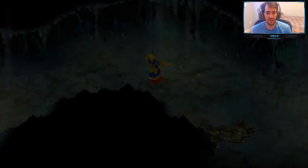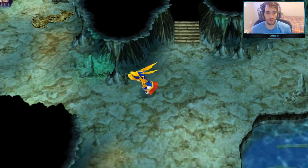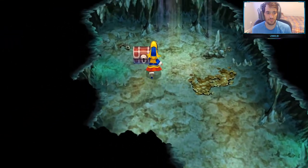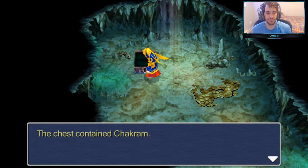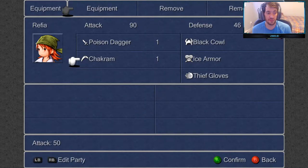Ingus's job level increased and Arc's job level too. Let's go down here — second level. We'll go here first and grab our treasure chest. This is the Chakram, which is going to be a weapon for the Thief class, upgrading the Thief to 50 attack power. Pretty soon we'll get rid of this poison dagger for another upgraded weapon.